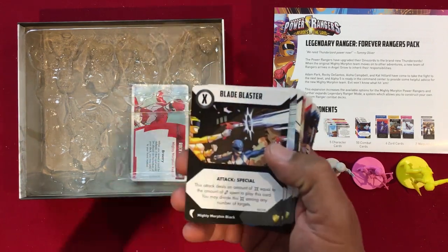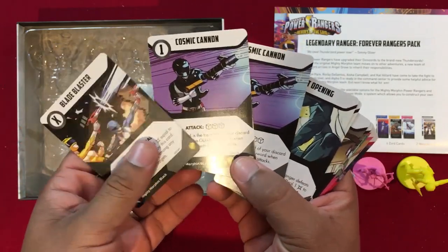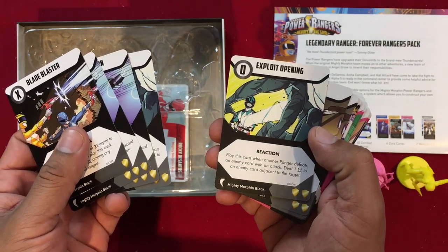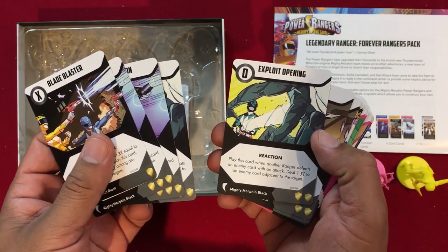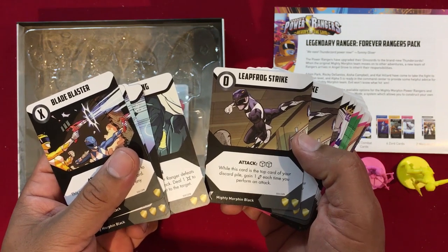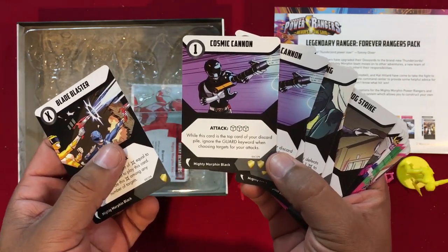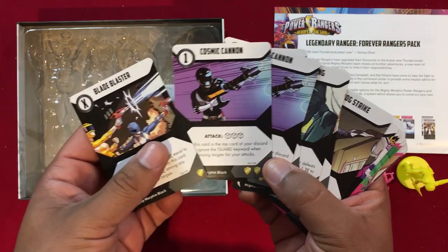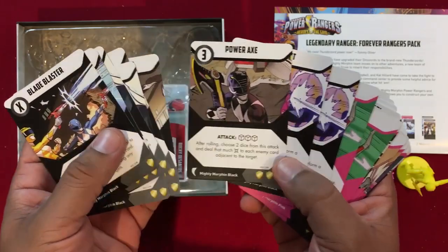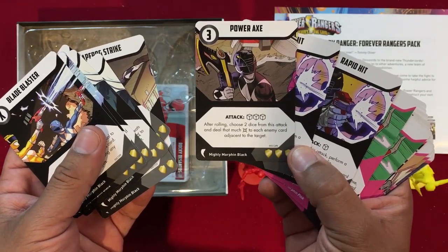Let's take a look at the cards. We get the Blade Blasters, but we've got different cards — instead of the Power Axes we now have the Cosmic Cannon. Exploit Opening: play this card when another ranger defeats an enemy card with an attack to deal one damage to an adjacent enemy card. Leapfrog Strike: while this card is the top card of your deck or discard pile, gain one energy each time you perform an attack. Cosmic Cannon: while this card is the top of your discard pile, ignore the Guard keyword when choosing targets for your attack.